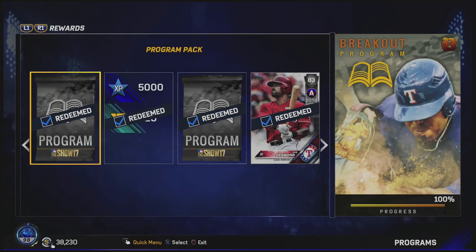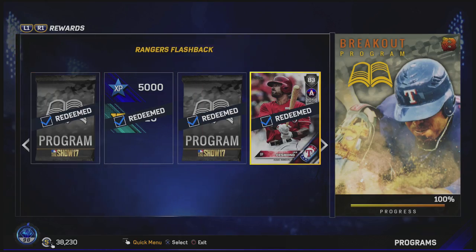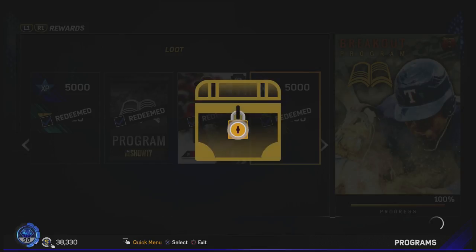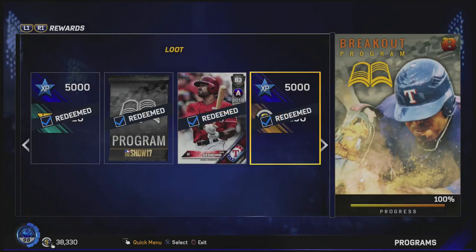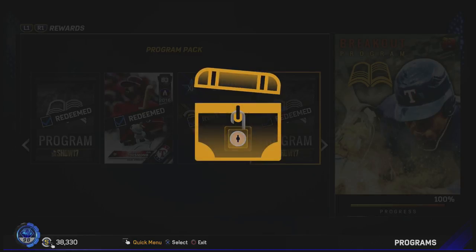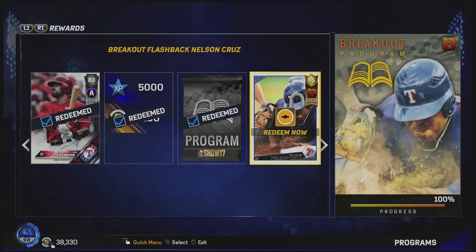So the rewards for this program — we got ourselves a few program packs and I'll show you some in this video. We got ourselves the Rangers flashback, which is Ian Desmond. And then we got some more XP and stubs that we were able to redeem, and then another program pack. So altogether we're going to have three program packs to open up. And then finally the breakout flashback, Nelson Cruz — an 85 overall from 2009.